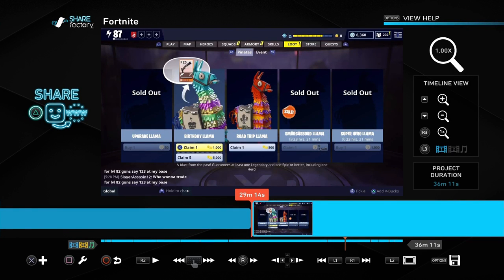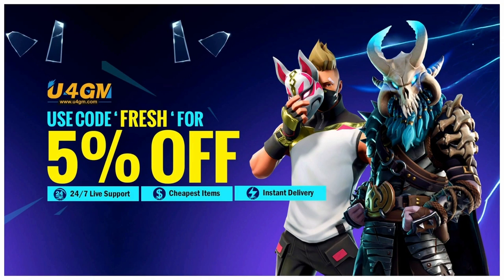I don't want you guys to have to watch the whole video, so if you want to skip ahead to the birthday llamas, skip to 29 minutes and 10 seconds. That's where I'll be opening the birthday llamas. Before that I'm opening over 100 upgrade llamas — feel free to watch that too. But if you want to skip to the birthday llamas, it's at 29 minutes and 10 seconds. Enjoy the video.